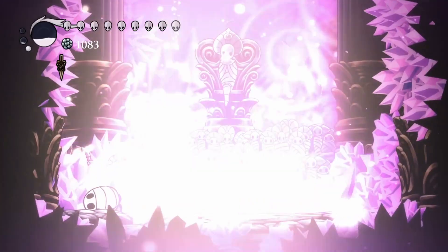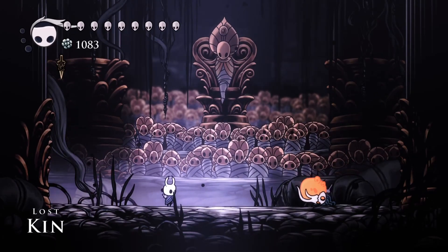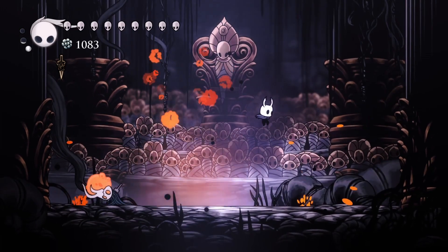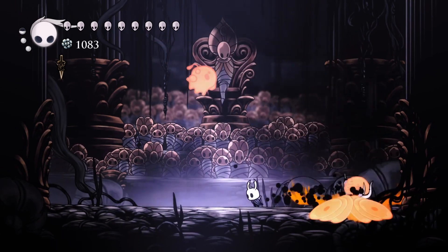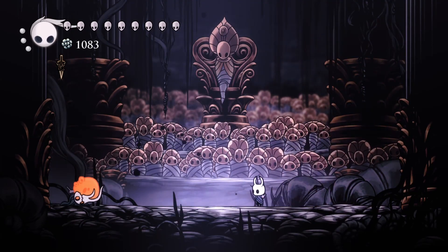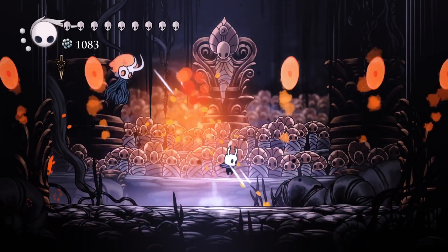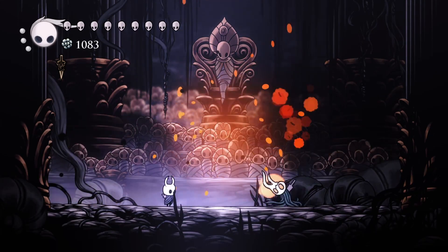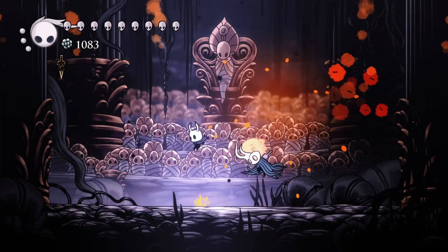Hopefully you don't get hit too much — you can heal back up. Now for Lost Kin, you're going to really lean into your shade soul blasts. You still need to focus mostly on the balloons that appear; they're your top priority. But also don't just wail on him — try to get a little tick-tack like one, two, balloon. I hardly ever get anything more than two hits on him.